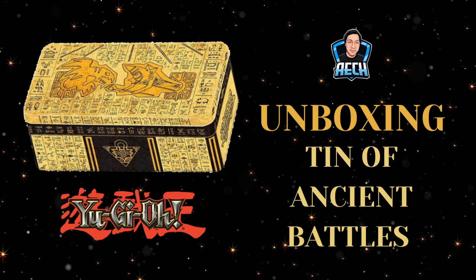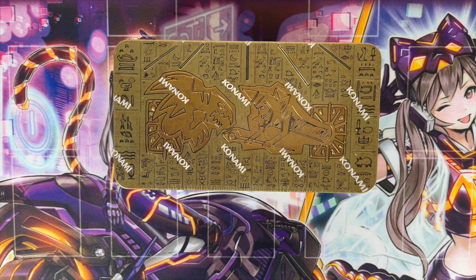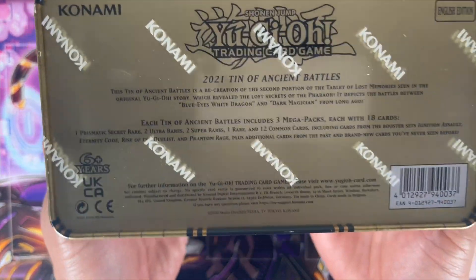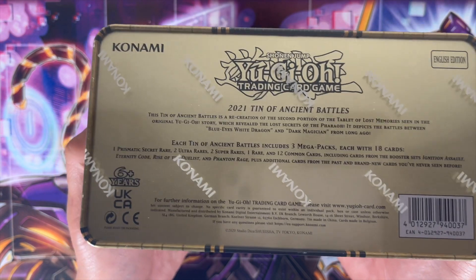It's time to JUAL! Hello everybody, and welcome to the unboxing video! Today we have the 2021 Tin of Ancient Battles — 3 Mega Packs containing 18 cards.